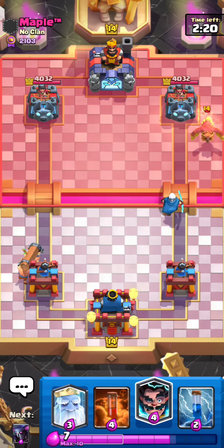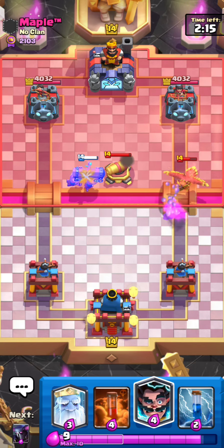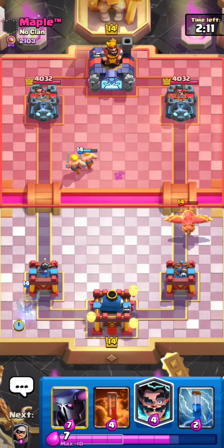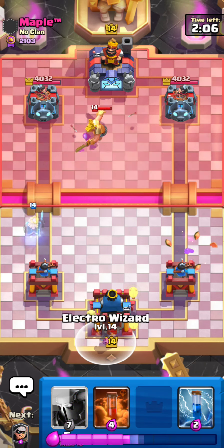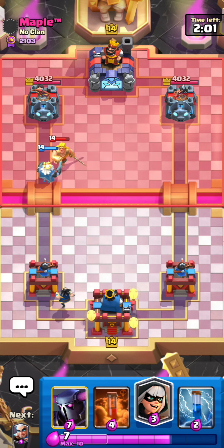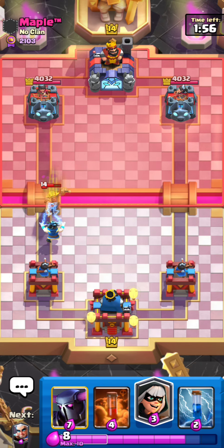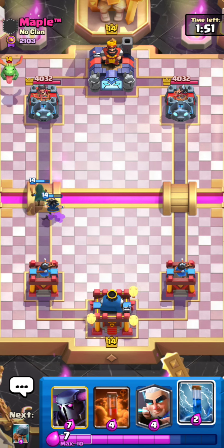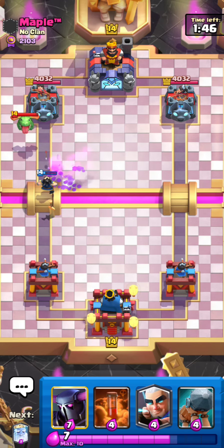He's battle ramming the opposite lane and playing passively. He's got a cannon, so I'm automatically going to think this guy is electro giant. He definitely has electro giant with the golden knight as well — he has everything that says electro giant deck. I'm going to play passively right now and never cycle my PEKKA until he plays his electro giant.